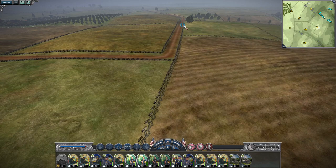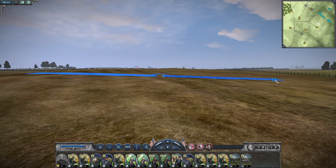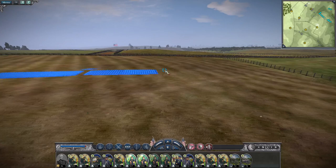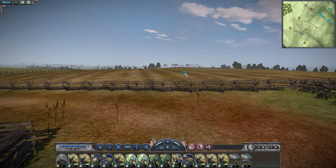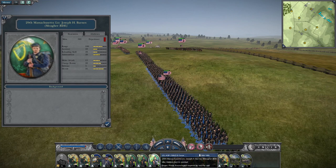Here we are at the actual objective — the Sunken Road right here. You're going to have French's division attacking across from here. If you're going to be advancing, you've got to look at the layout of the ground. If you put them too far back, they won't be able to hit anything and will take artillery fire the whole time. Get these boys nice and close. I like to organize soldiers so they can shoot over a hill, but when the enemy shoots back, they're shooting directly into the hill — something to be aware of when moving your formations.